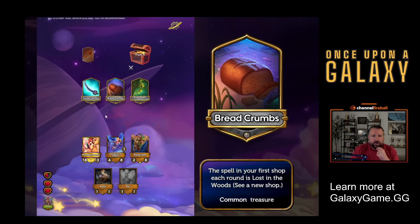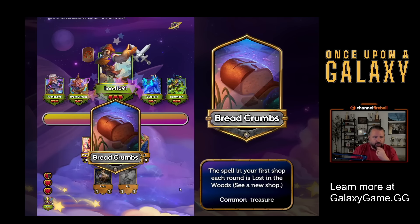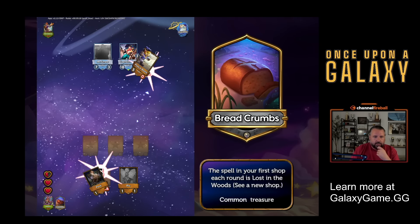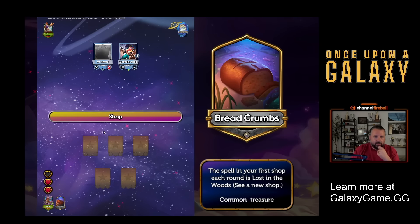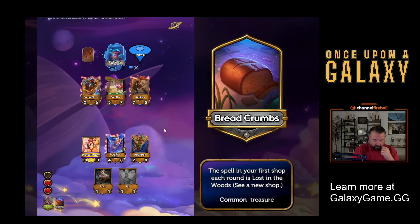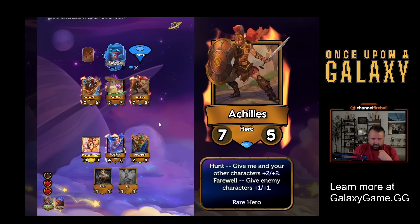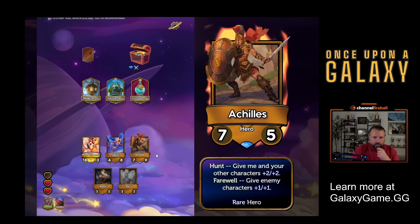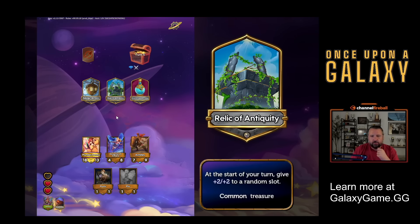I like breadcrumbs a lot. Every round, the first spell I see is Lost in the Woods, which shows me a new shop. So this will help me find the stuff I need. They went first and slayed, so I'm going to take another half heart. Now I'm at two hearts, so I've got to watch out. Achilles is a pretty strong hero. Let's take Achilles over Peter Pan and get another treasure. I think I'll just take Relic of Antiquity - you get plus two, plus two to a random slot every turn. Seems reasonable.